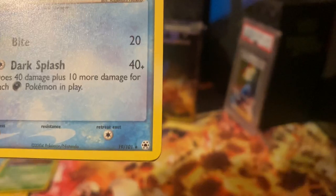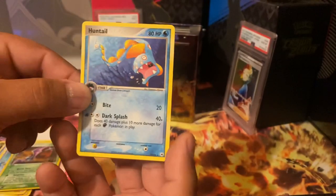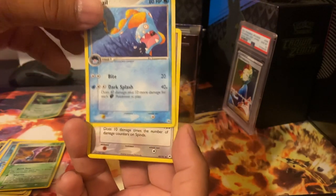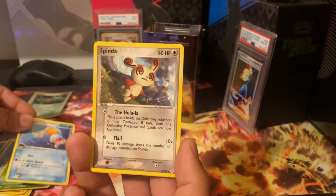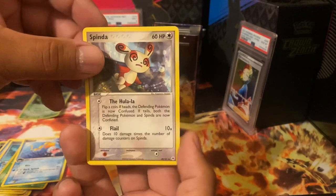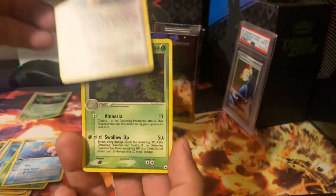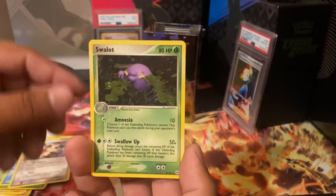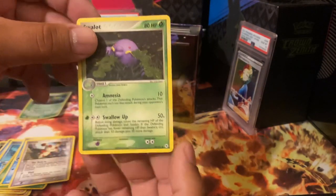Huntail is the rare, so no holo in this one unless there's something else behind here. Spinda, and a Swellow holo. And that's it out of this one.